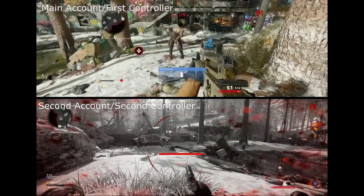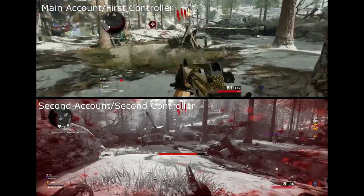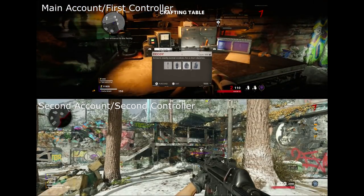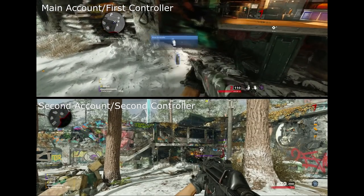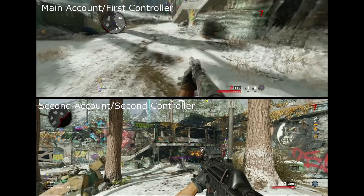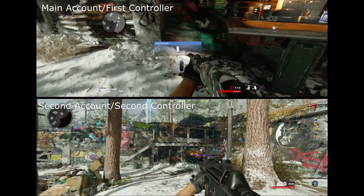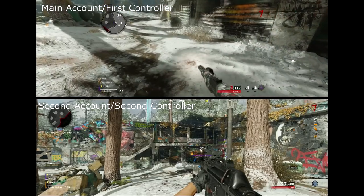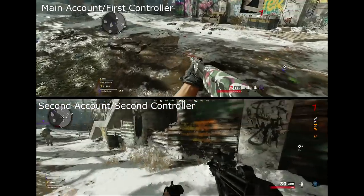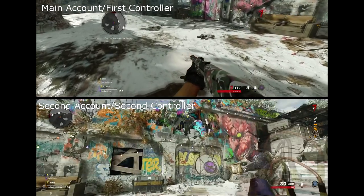That should lead you to round 6 or 7, and you should have enough for that monkey bomb. Once you have enough, go over to that crafting bench and get the monkey bomb. Then switch it with a stun or something that is in the same slot as the monkey bomb — that's why I said earlier to pick up a stun or decoy before you get 1,000 salvage, because you won't have to spend salvage on anything else. When you switch it out and have that monkey bomb on the ground, have your second controller head over to that monkey bomb and pick it up. You want that second account with the monkey bomb, and that first account — the one that is the host — without it.